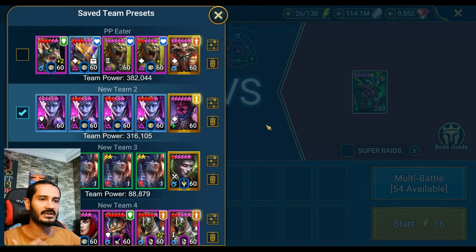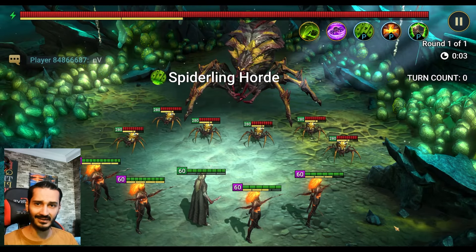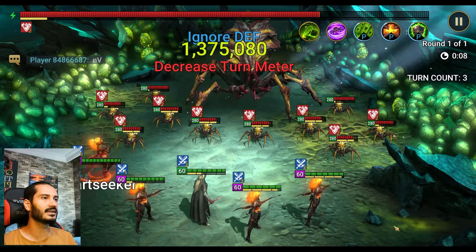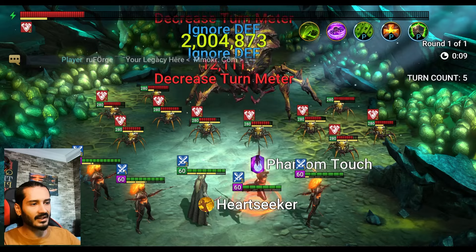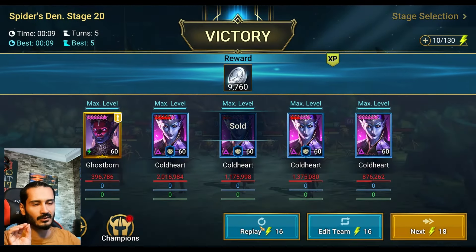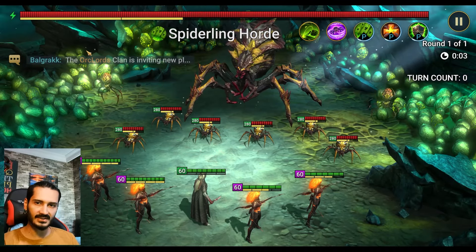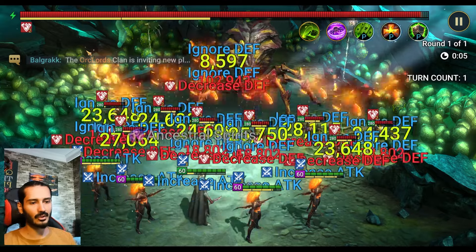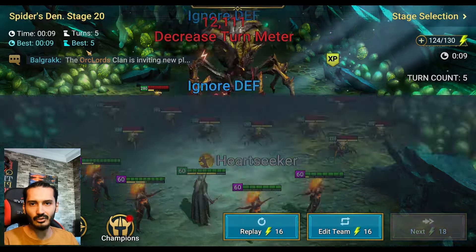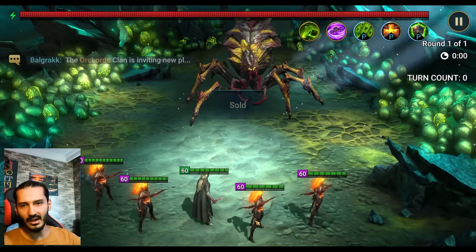Now let me show you guys how the run looks like. Stage 20. My Cold Earth has high Critical Damage, so with the Decrease Defense debuff only, it's not a problem for killing the boss. This Increase Attack is not noticeable by the way guys, don't worry. Just the Decrease Defense debuff is going to work. As you can see - 9 seconds, Stage 20 Normal. We are using basically a Dark Elf champion only, which is part of the tournament, so they are not going to fail.